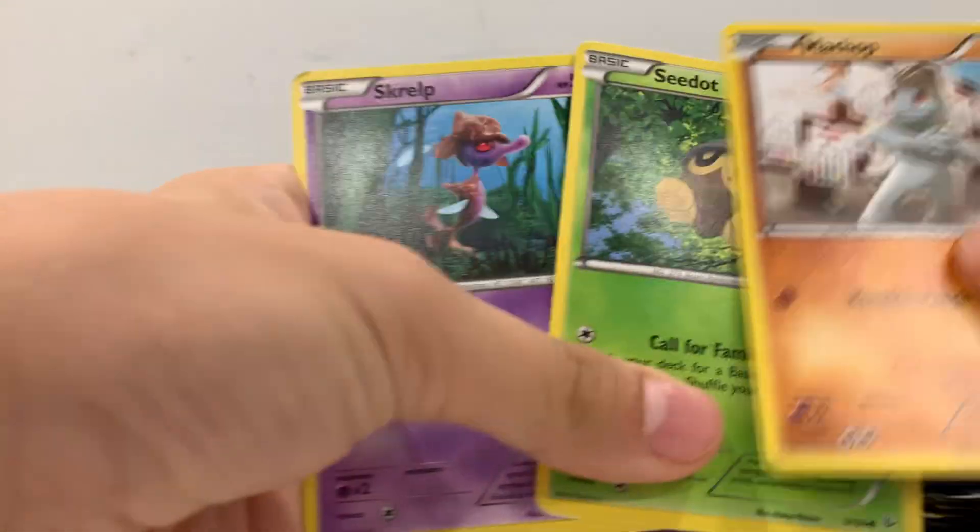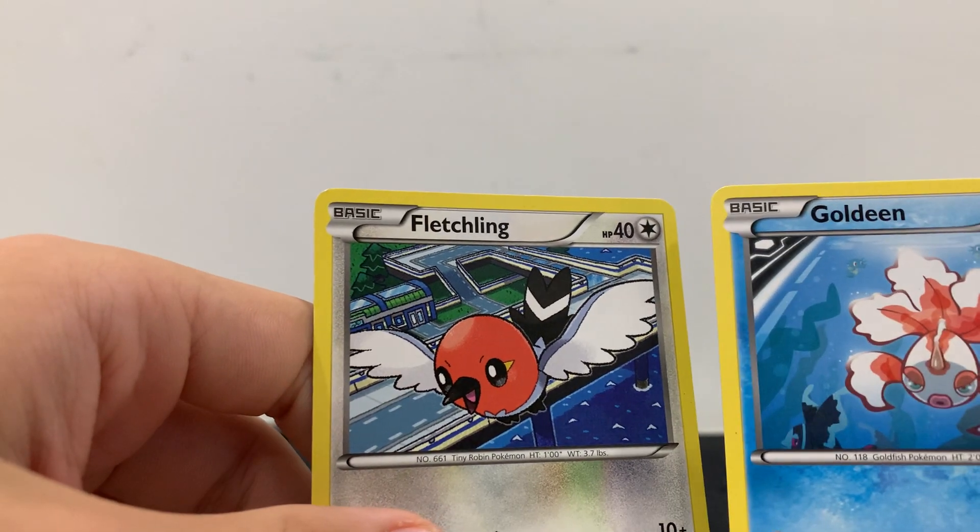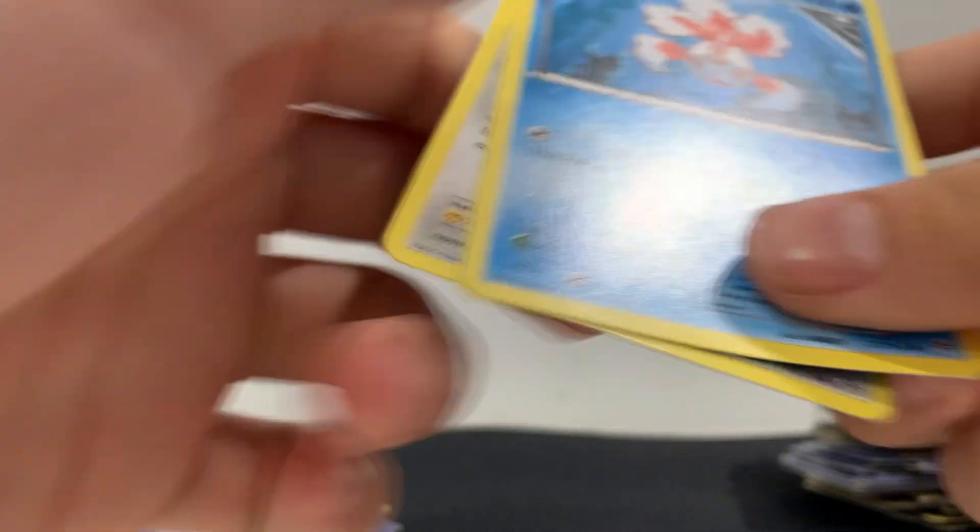Let me open three at the same time. We got Mewtwo, Sceptile, and Scalpel. Alright, that's okay. We can do better. Fletchling and Goldeen — pretty good.